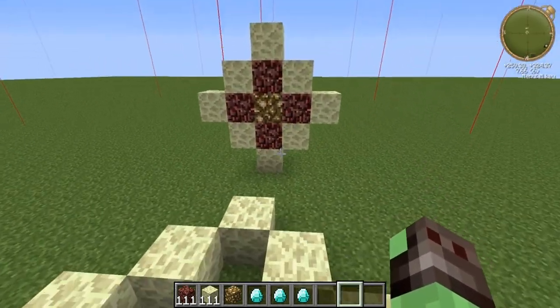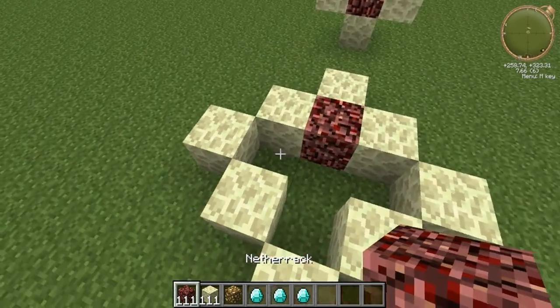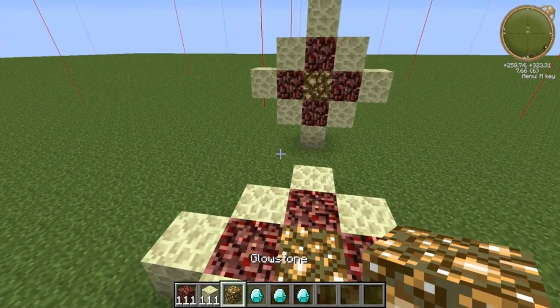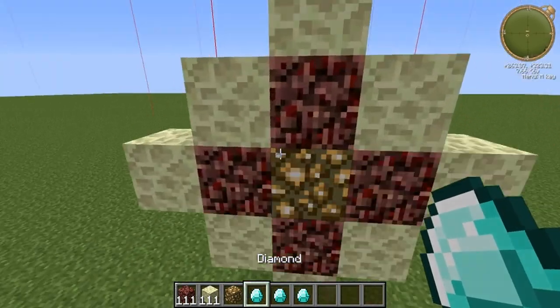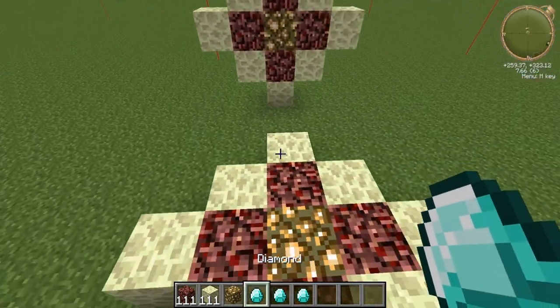Anyway, there's a new recipe — it's just a structure like this. What you want to do is place it on the ground because it won't work otherwise, and you do need end stone. So yeah, get yourself some end stone — it's not the easiest thing to get, but try your best.